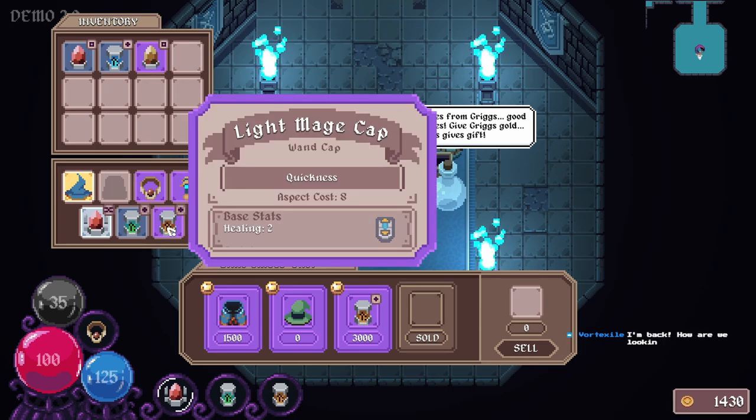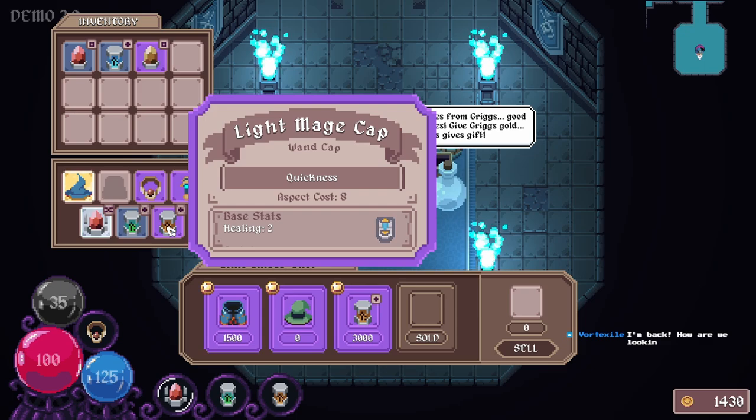I found a different wand cap that functions like a dash. And I was wondering if that was one of the reasons why you didn't build in a dash to the game, because there are many different ways of doing it. Because this also gives you a dash with regenerative abilities. I thought, well, that would be pretty neat if that was the intention.